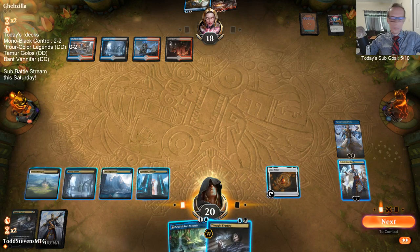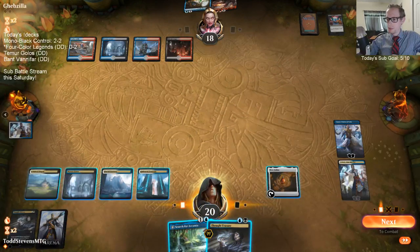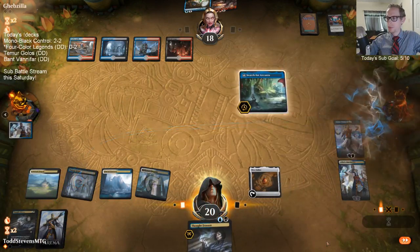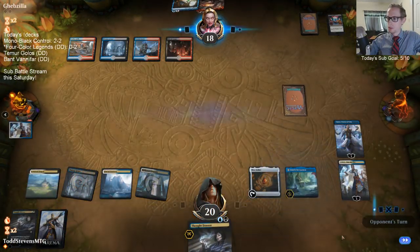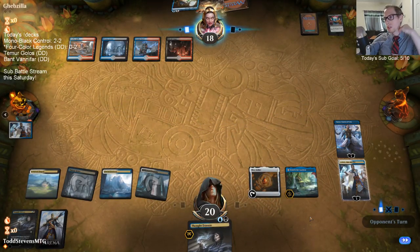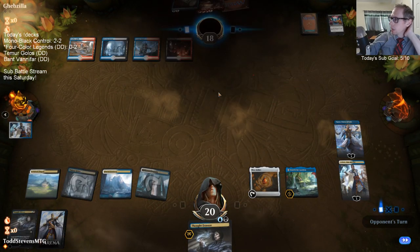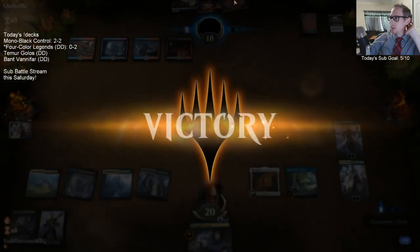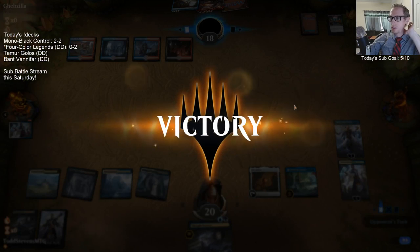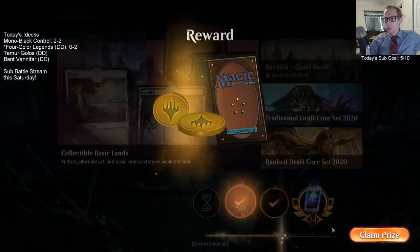Did not cast Chartercourse - I have Narset, that makes sense. Here goes Narset. I don't need to actually Thought Erasure away that Chartercourse. I was going to wait another turn because they couldn't have had fifth land and Bond Revival there - they couldn't draw both. So I was going to wait another turn for the Thought Erasure.